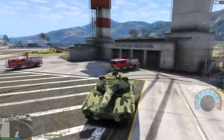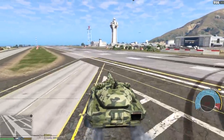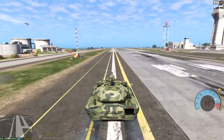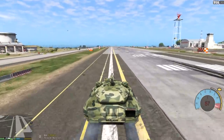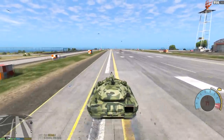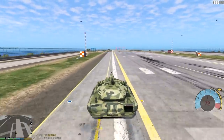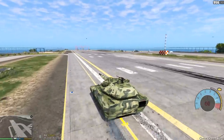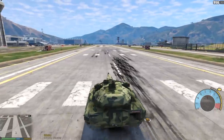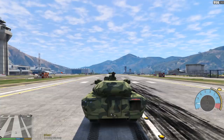I think we are ready to do the top speed run with the tank, and I think the perfect place for that would be on the runway. My guess was 82 miles per hour - so I'm gonna go with that. Let me loop around and we're gonna go back the other way and see if we can hit 82 miles per hour. Leave your guesses in the comment section down below and let's find out how fast this thing really is.